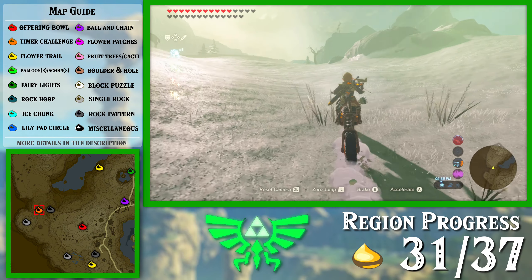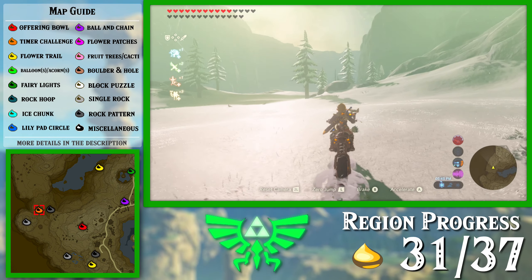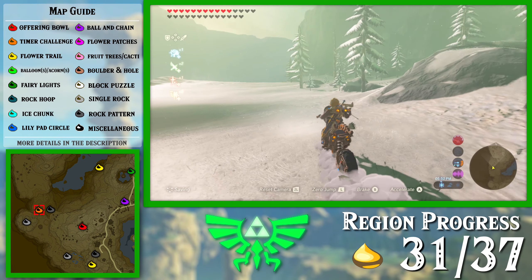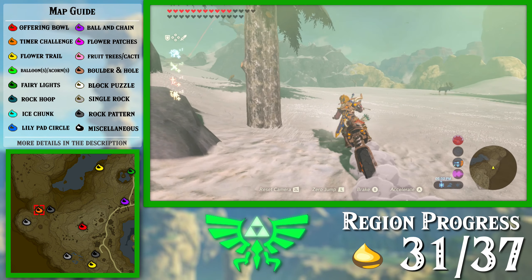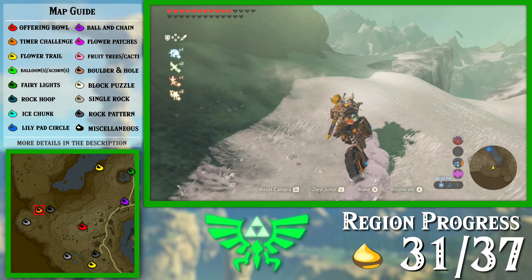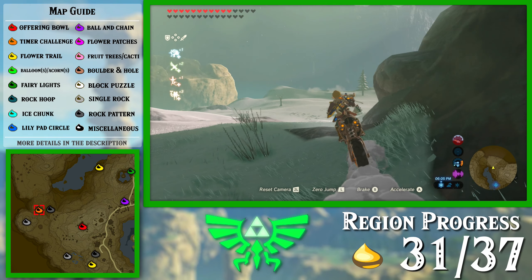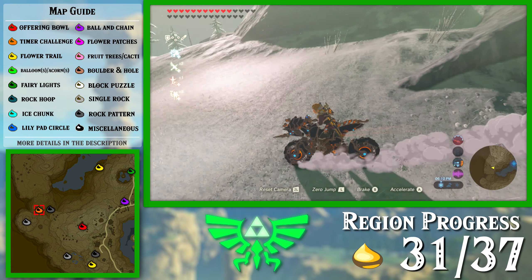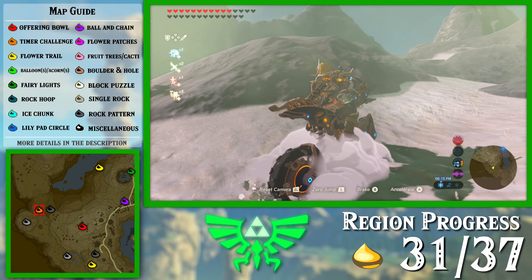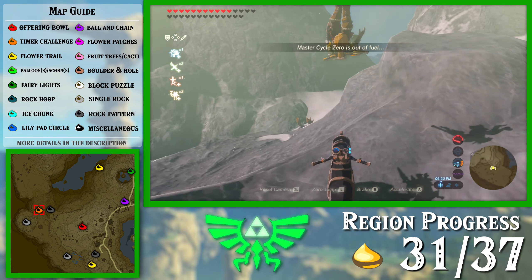There's also a Lynel I believe in the way, so hopefully I don't trigger him. I'll just use an ancient arrow if he tries to attack me — I do not have the patience to fight a Lynel right now. This video is already almost an hour long. I'm getting there though, almost done. Where's the path up here? It's a nice convenient path that leads up this but I'm having trouble finding it. You know what, just right up the sheer cliff — I don't care. There's the Lynel. It's silver, of course.